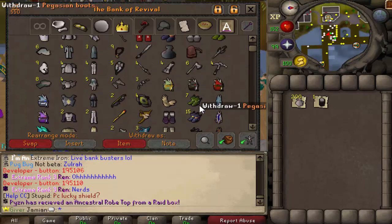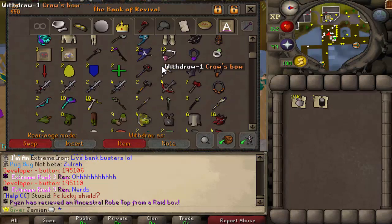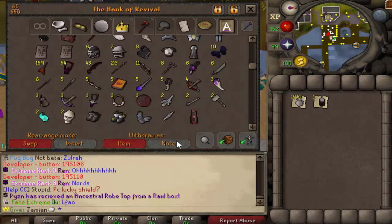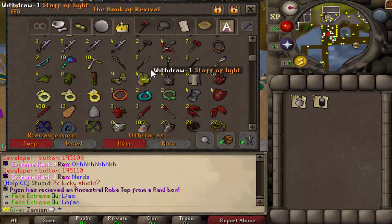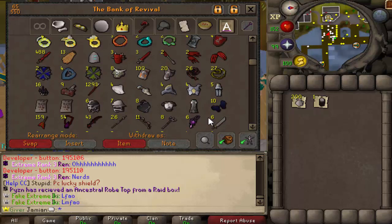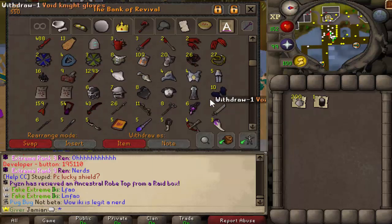I don't know if he's missing anything. He's even got the wilderness weapon set — that's pretty cool. It's a nice tab in terms of looks, but you're just wasting so much bank space here. But it does look good, so I can see why you'd want to do it.